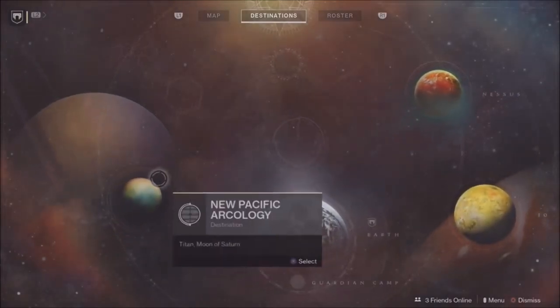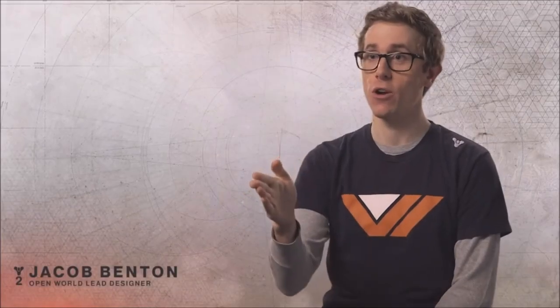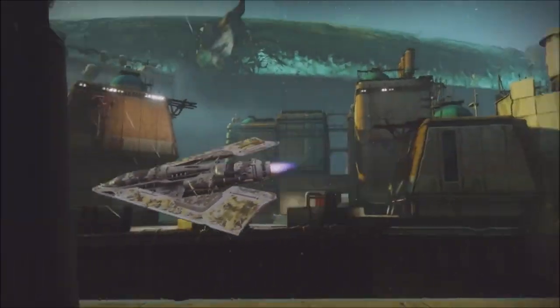Now you can actually go directly from one planet to another planet without going to orbit first. You can just open the director, pick your new destination, and go straight there. It's about getting into the action faster — we want to remove as many barriers as we can between your gun and the enemy's face.